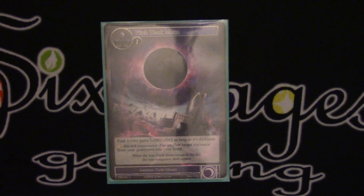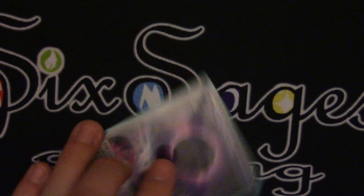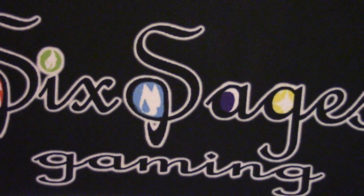Going into our two-drops, we have the one-of Pitch Black Moon. This is great because it lets you cycle your resonators that you don't really care for — you can discard a resonator, get a target resonator from your graveyard back, and again get a bump of plus 200, plus 200, which can be extremely relevant in certain matchups.